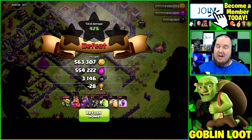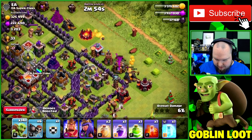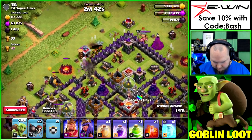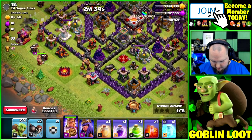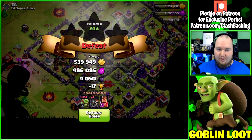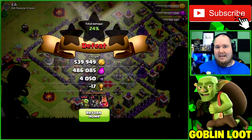About 10 minutes in and already up 10k dark elixir — let's keep it up! Dead Town Hall 11 next — we should get a lot of loot without using too many goblins, which is always huge. Wall breakers get in, king goes in to tank a bit. We get all the loot — almost 500,000 elixir, 500,000 gold, almost 4k dark elixir. These goblins are doing some insane work!